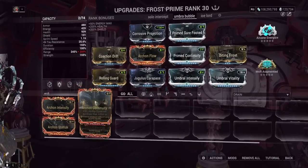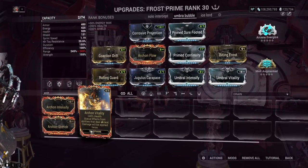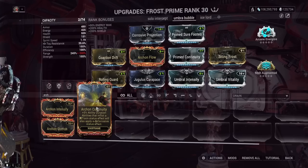I'd say buff Archon Continuity a lot — maybe even just fully rework it honestly. If you want to leave it as Toxin, make Toxin apply Viral, or make Toxin apply both Corrosive and Viral. Have it work from weapons too. That would actually make it useful.